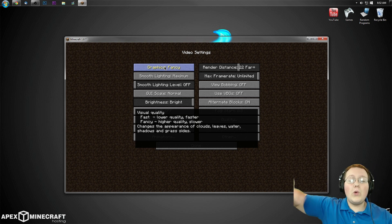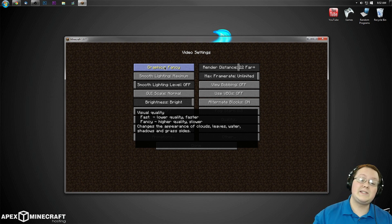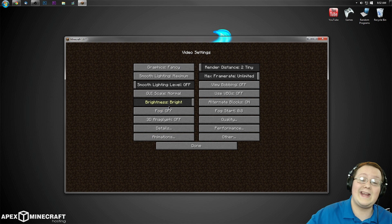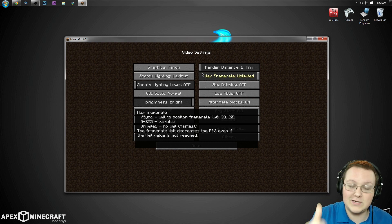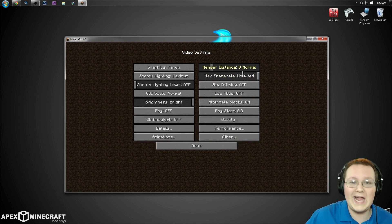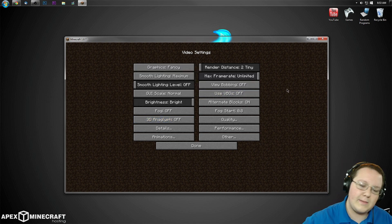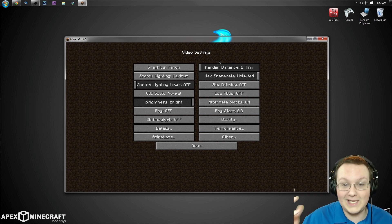I'm going to set things up for the absolute worst-case scenario — if you have the worst computer in the world, I'm going to try everything I can here to make you able to play Minecraft. What I recommend is doing what I do: go into Minecraft, see if you can play it, and then maybe mess around with things to see if your computer can handle a little bit more. I'm going to turn my render distance all the way down to tiny. You probably don't want tiny render distance, but turn it down to tiny, go into the game, make sure you're getting over 60 FPS or at least over 30 FPS, and then maybe turn it up to a normal 8 chunk render distance or even 16 if you want.